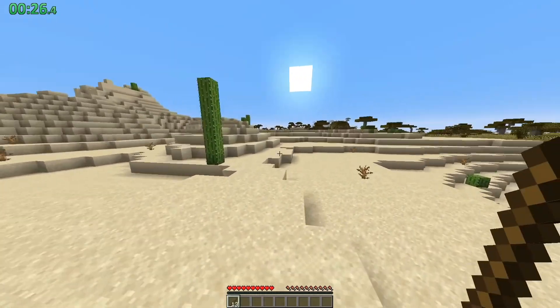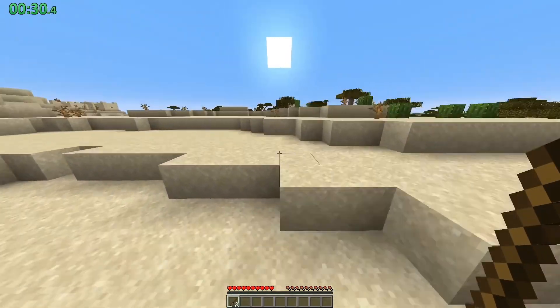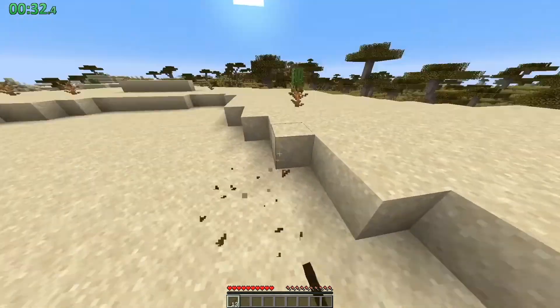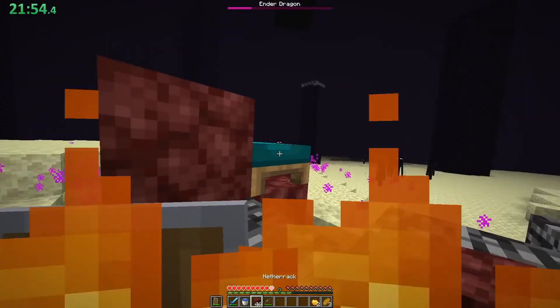If you've been in the Minecraft community or have been playing Minecraft for the past 6 months or so, you'll probably have heard of the concept of speedrunning Minecraft, or beating the game as fast as possible. The way this is done is by killing the ender dragon, the final boss in the game, and jumping in the portal. I want to share how this is done and the fastest ways to do it.